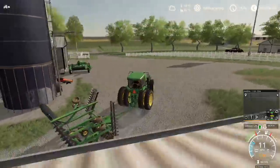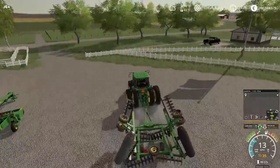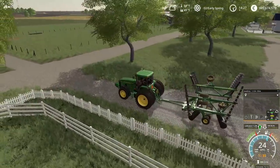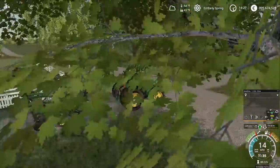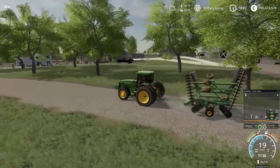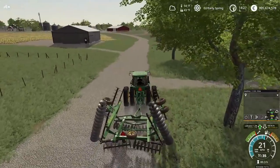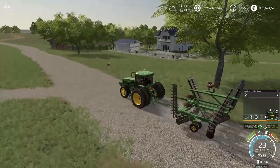Now we have that field and that field yet to do. We have so much more to disc up, but I think what we're going to do is have dad go do those fields for us, and we are going to get some of the other work done here today. I think we're going to go across the road and actually start with this field over here. Then we're going to hop up in the truck and then we're going to go in and get some more equipment that we need here on the farm.